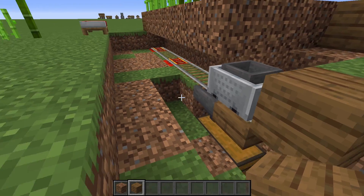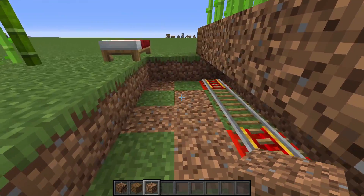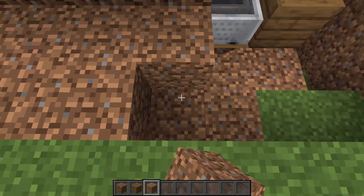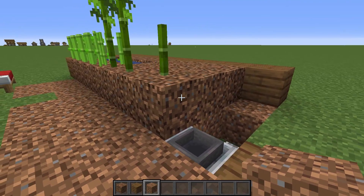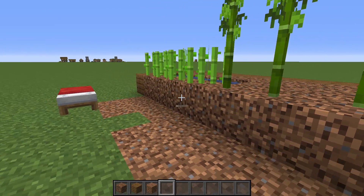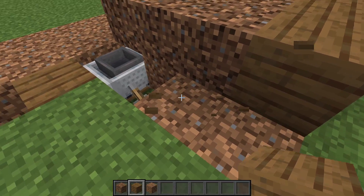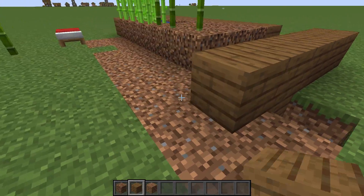That's why I always put the hopper the block before the end and put the switch on it just like that. Once you're happy with it, you fill in the space around it. In the front you can add some ladders to go down there, but I want to leave this open because I want a door here to be able to reach that switch.